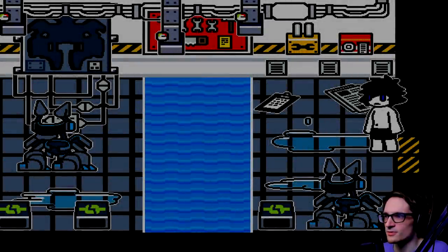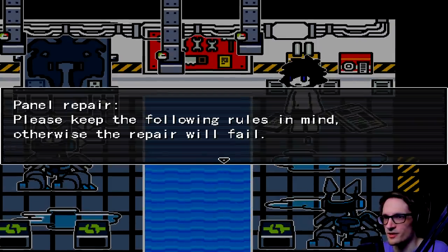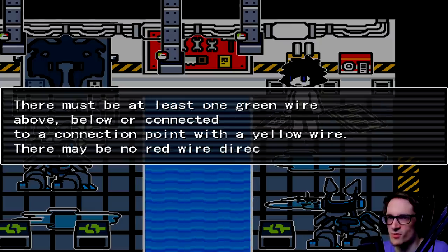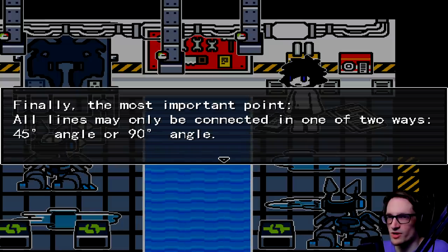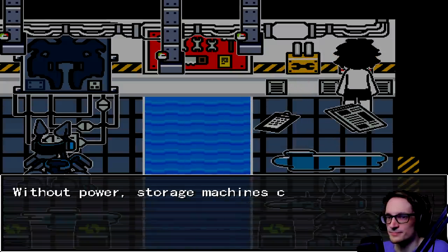Gas canisters. Robots. Panel repair — please keep the following rules in mind, otherwise the repair will fail. The red and yellow wires cannot be connected. The black and white cannot be connected. There must at least be one green wire above, below, or connected to a connection point. With a yellow wire, there may be no red wire directly below it. Black wires cannot be moved. No special rules for white wires. Finally, all lines may only be connected at a 45 degree angle or a 90 degree angle.